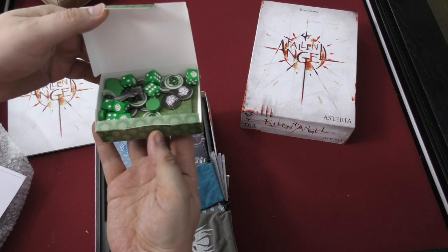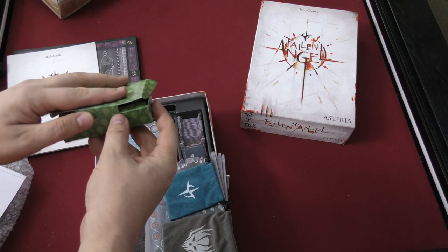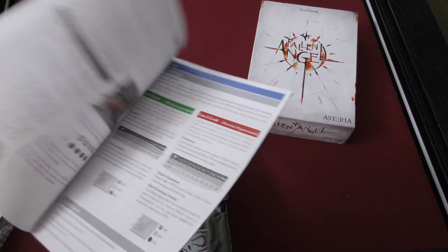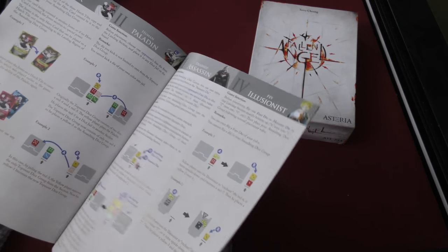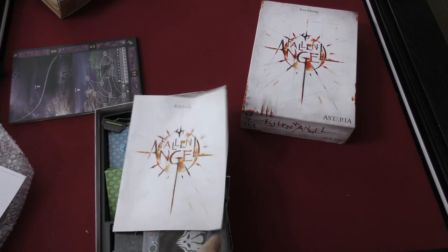This game comes with little tuck boxes — that's kind of cool — and custom dice. I don't know if this game's any good or not, but the presentation looks pretty neat. That's a lot of rules though: 30 pages of rules. You can be a demon jester, a human paladin, a doomed assassin. I have high hopes for this one.